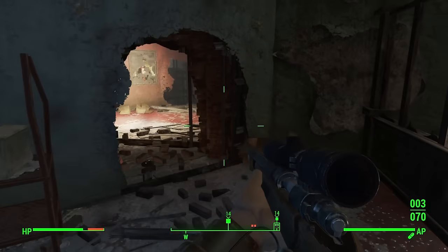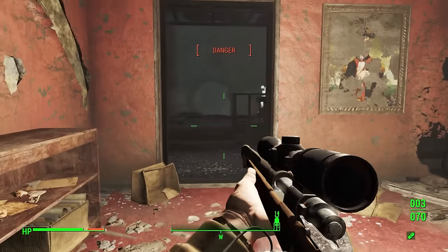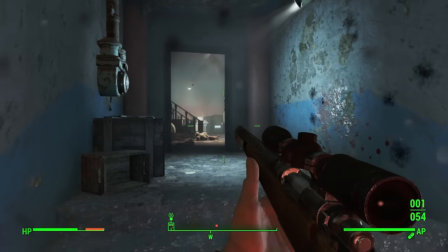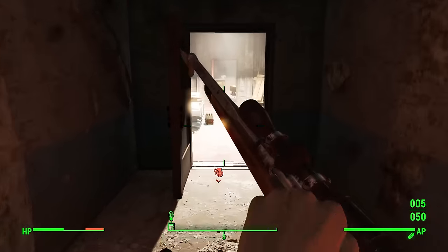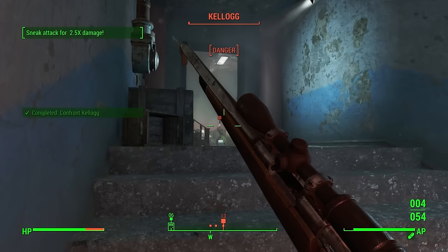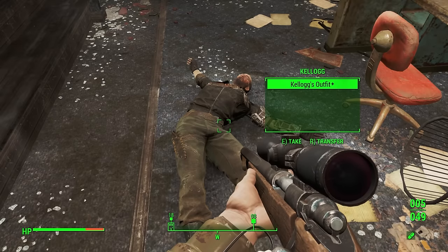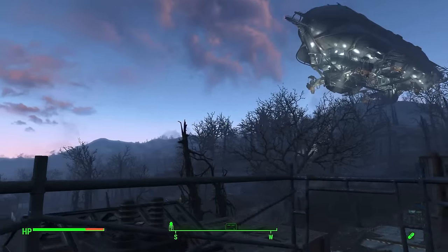Not even halfway through the run, I've already learned quite a lot about how the game functions outside what I learned from our melee run. I'm looking forward to doing some of these easier challenges, and you guys are always welcome to leave your suggestions in the comments below. My first attempt at Kellogg did not go very well when he threw a fragmentation grenade in my direction, but the second time went much better when I almost killed him with one shot from a sneak attack. With Fort Hagen complete, I leave through the roof and completely avoid the Brotherhood of Steel.